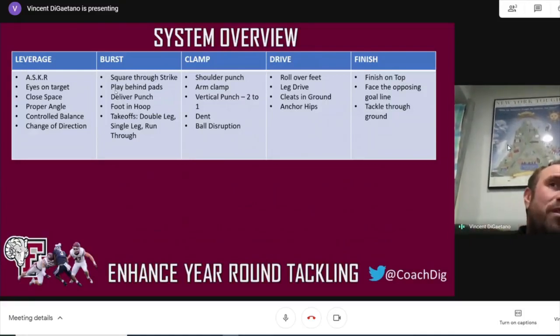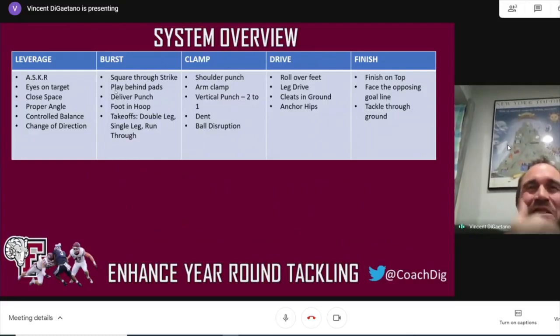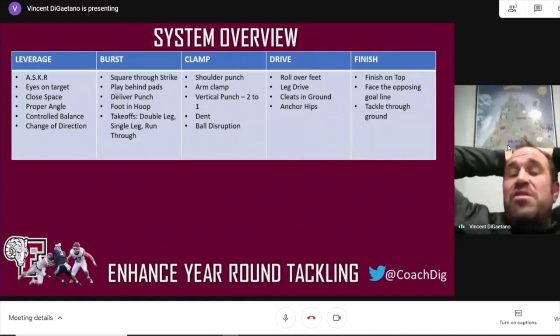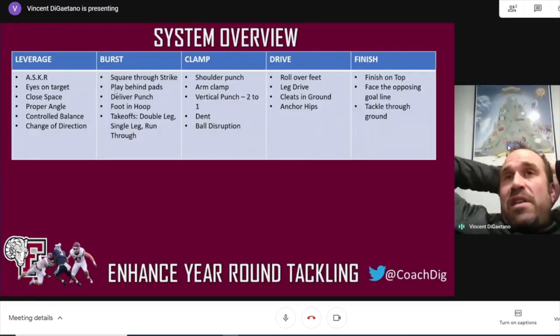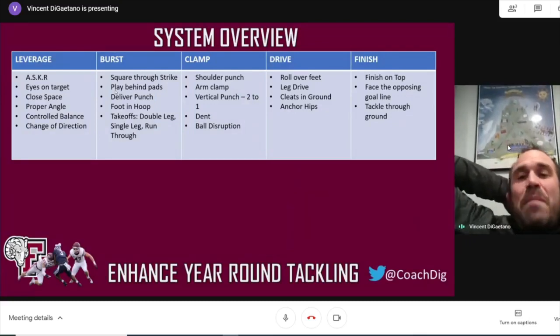Grip is really with your hands, while clamp is with your elbows squeezing from the lats. We do some vertical punch from two to one when we're engaged. Denting and disrupting ball disruption are part of our clamp. Then we talk about rolling over feet — keeping our feet in the ground is key — and leg drive. This is where I get to the anchor part: anchoring hips. When an object is moving away from you, we don't spend a lot of time on roll tackle, but you're going to get caught in a situation where you have to roll. It's really about force distribution — if you can control the force and work it backwards with mass times acceleration, we want to finish on top. We call it "drop the anchor" — get both hips into the ground and end up back on top.